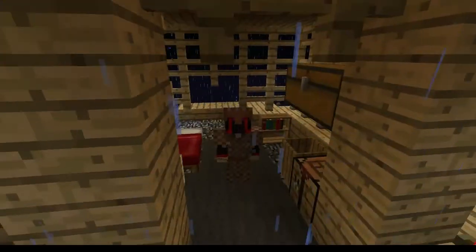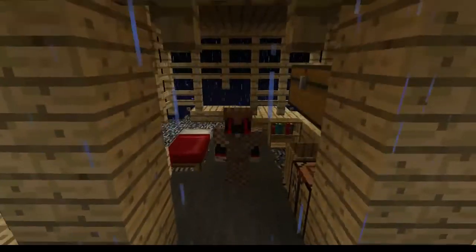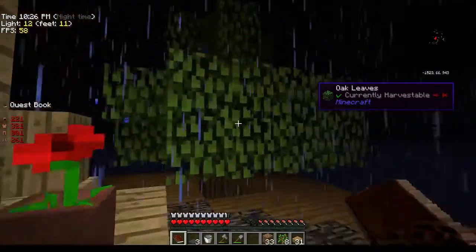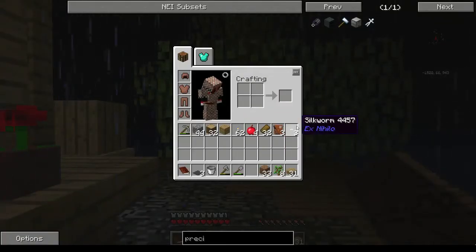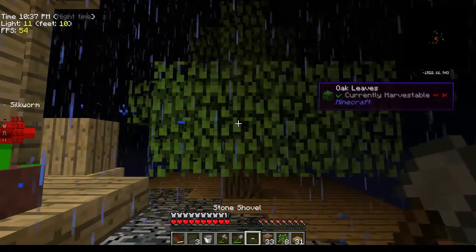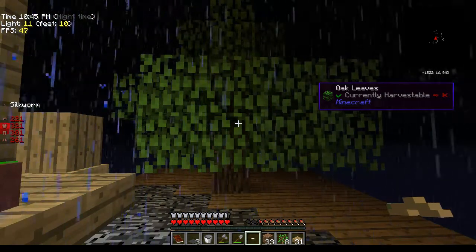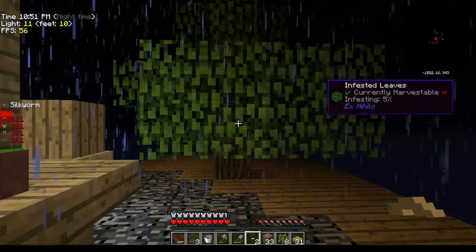It's been maybe five minutes. I said I was gonna do a bunch of stuff, but I realize there are some other quests we can do and dive into. One of the things we're gonna need is string, and the way we get string is using that crook on leaves — that will get you silkworms. Silkworms pull double duty: you can eat them, but you can also make string with them by growing a tree and putting a silkworm on it.